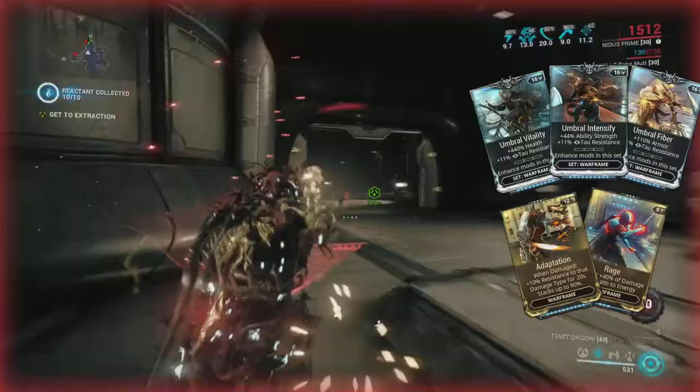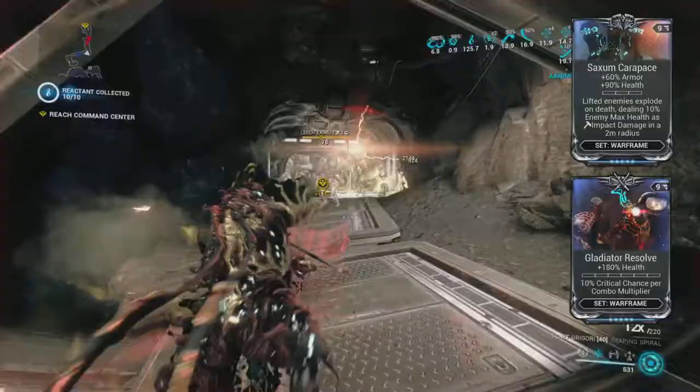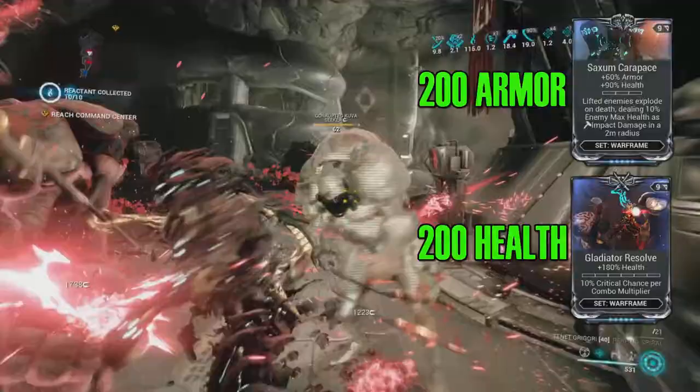These are the most important mods — some of them you can actually switch. I say do the Umbra ones, he's worth it. But you can get away with doing some others. Any of the Carcar piece mods can actually be swapped out for Gladiator Resolve. The real difference is about 200 health versus about 200 armor — whichever one you think is going to keep your ass alive, that's the one you should choose.